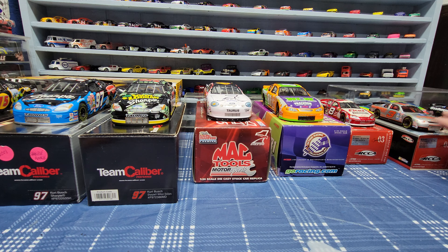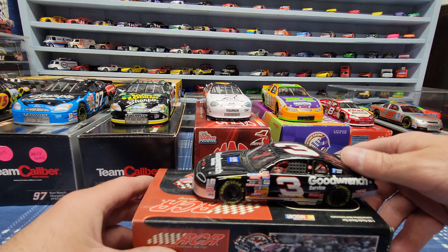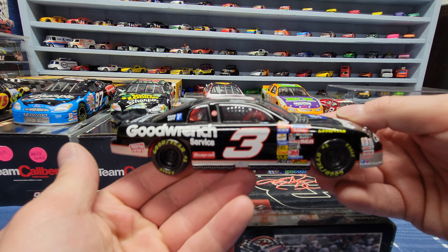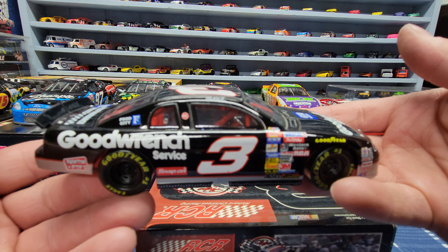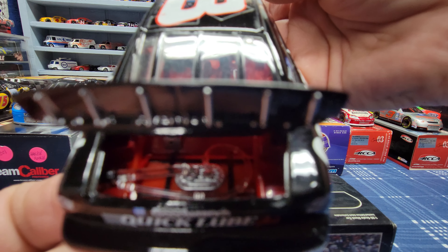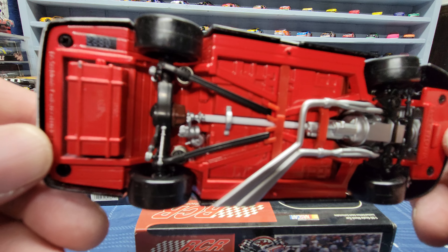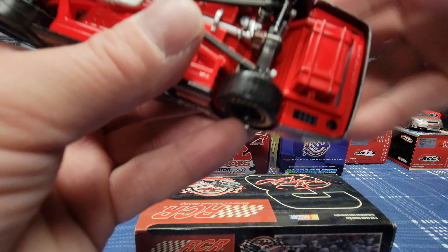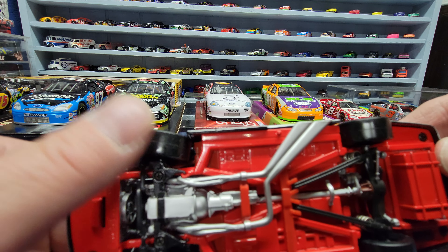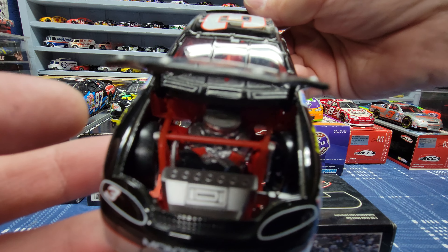The last one we got is another Dale Earnhardt Sr. — this is his 1996 Monte Carlo Goodwrench black car. This is probably just a regular version, not tied to a specific race. Underneath, this is also an RCCA club car — it's number 823 out of however many were made. No stickers on the tires either. The hood opens up with everything in there too.